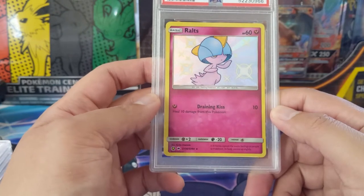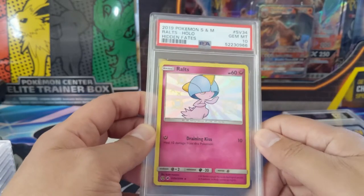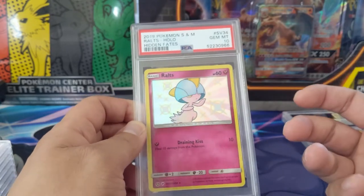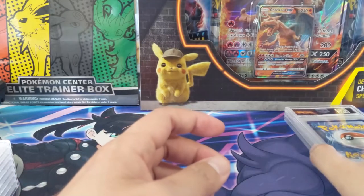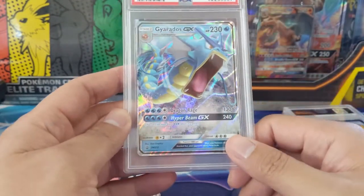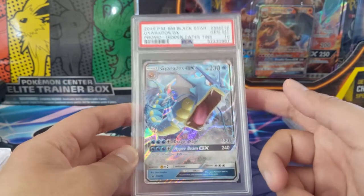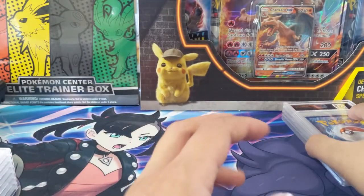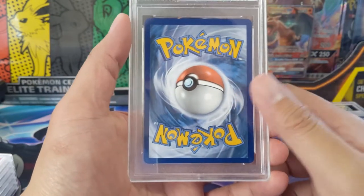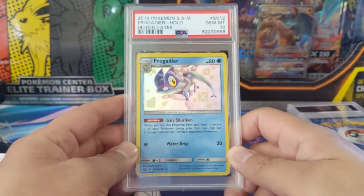Next we're going into some of the baby shinies — we got a Ralts at PSA 10. Hidden Fates is definitely my favorite modern set, just so much fun to open and the card quality was really good, at least in the initial waves. The last wave had some centering issues. We also got the Gyarados — snagged the 10. These were a bit all over the place condition-wise; sometimes perfect, sometimes centering issues or print defects. And here we got the Frogadier, also a 10.